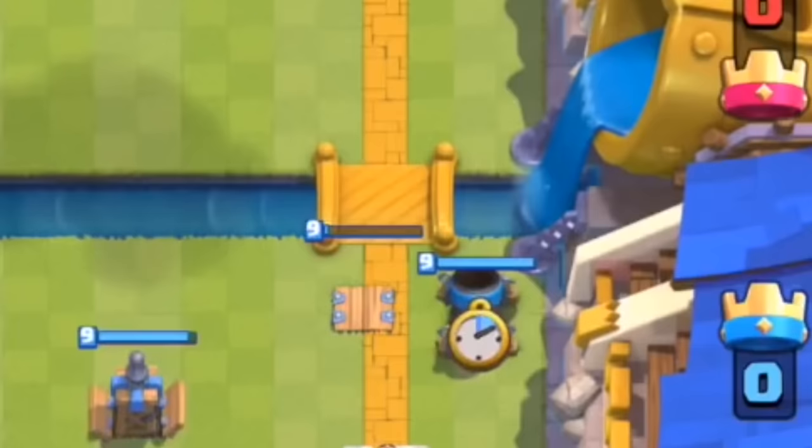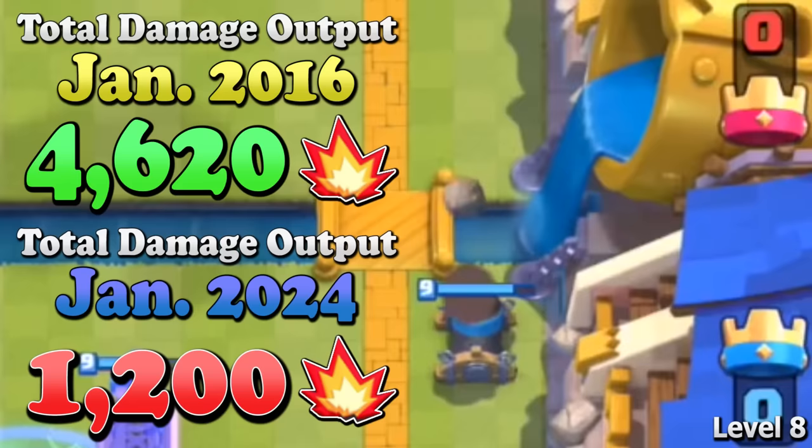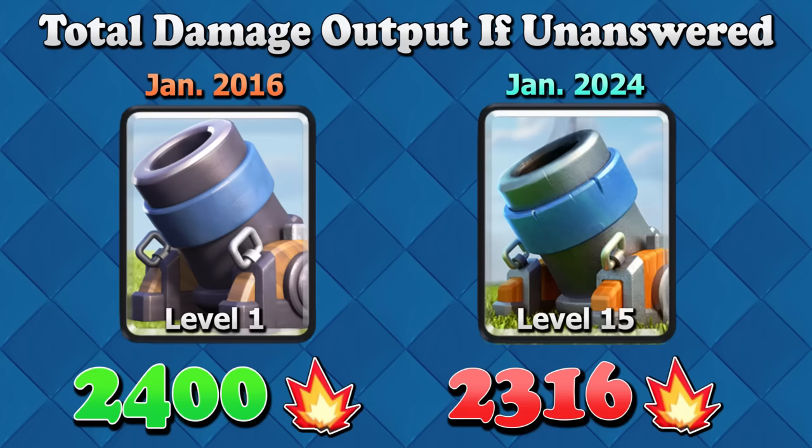With the damage being nearly double per shot and the lifetime being double what it is today, this essentially means an unanswered Mortar in January 2016 would do four times the amount of damage to towers than an unanswered Mortar in January 2024. A level 1 Mortar in beta did more total damage unanswered than a level 15 one does today.